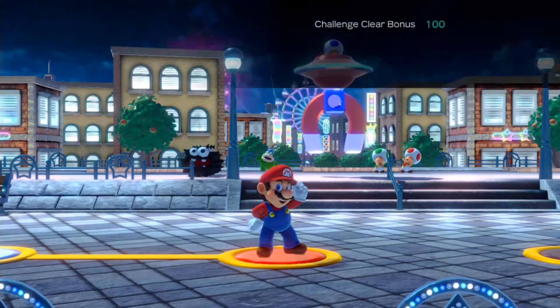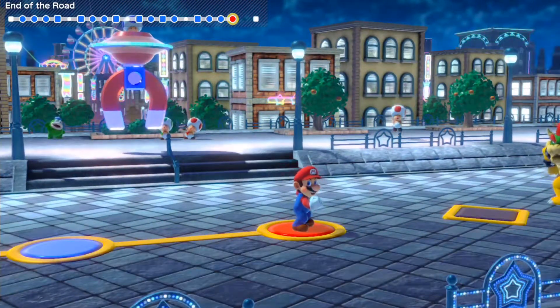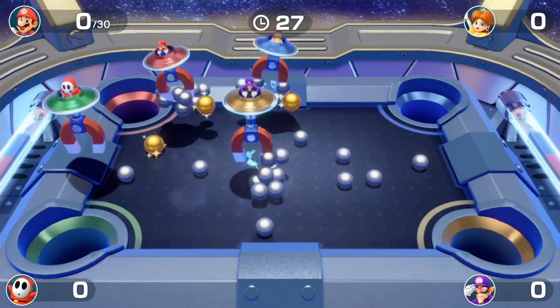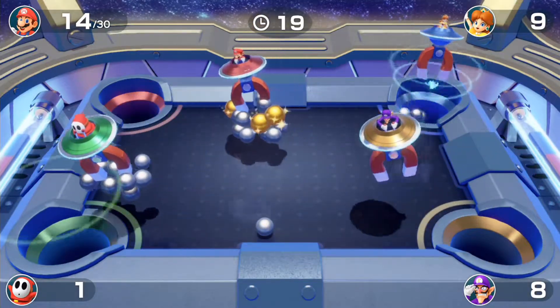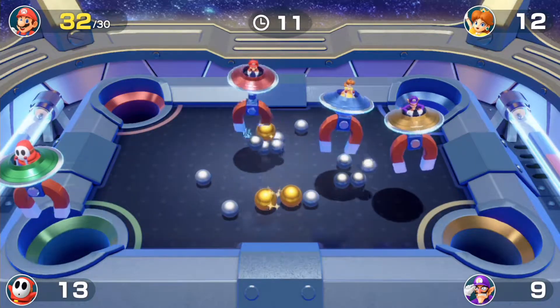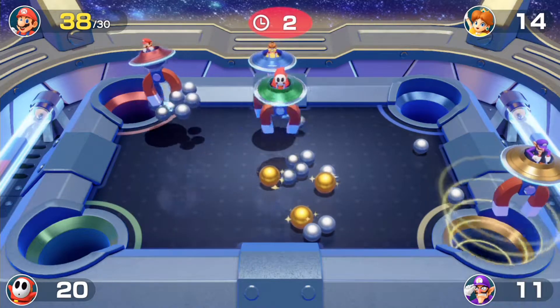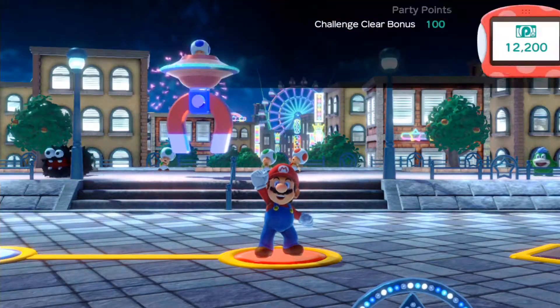We're now coming across the final two minigames in Challenge Road. It could be Sphere Moguls, where we need to grab about 30 points. The best advice is to always go after the golden balls — if you manage to gather them, you can get an insane amount of points. We got 44 points, which is quite a lot. Nicely swell.